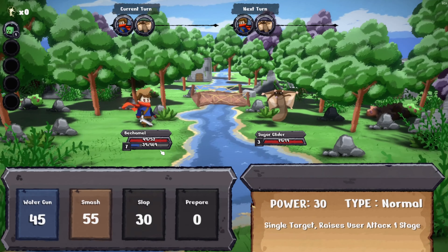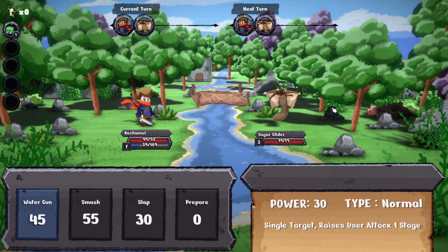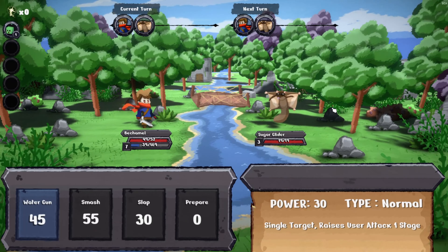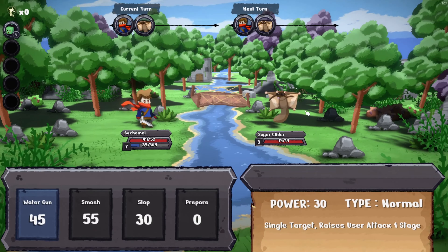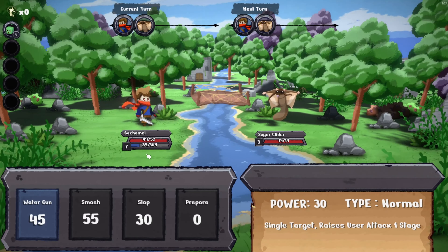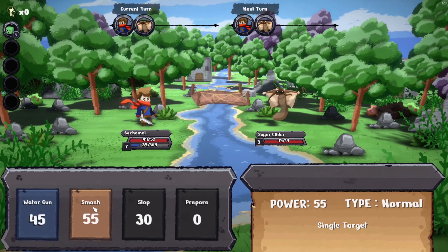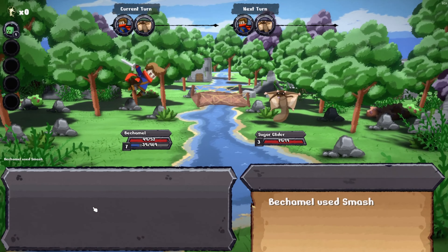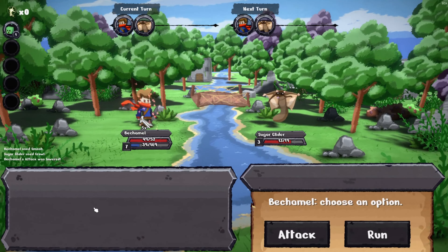So after having the tutorials done, let's go through a battle in its completeness. We press attack and then we check on the enemy — it's a normal type. There are four types in this game: normal has neither weaknesses nor advantages, while fire beats grass, grass beats water, and water beats fire. Sounds similar? No idea where that might come from — it's just your imagination. If it's a normal type and we only have water gun, let's just go for smash, which is stronger.